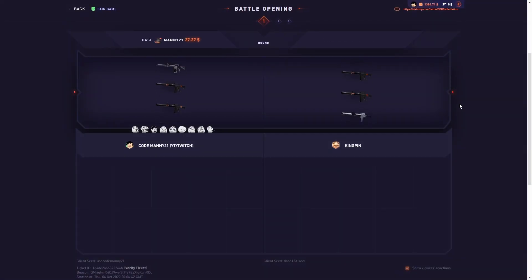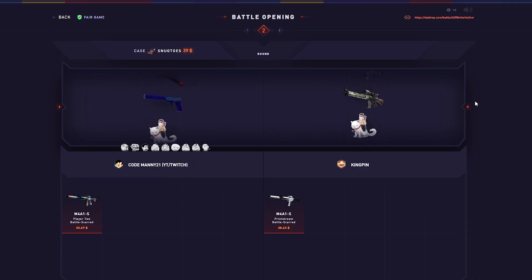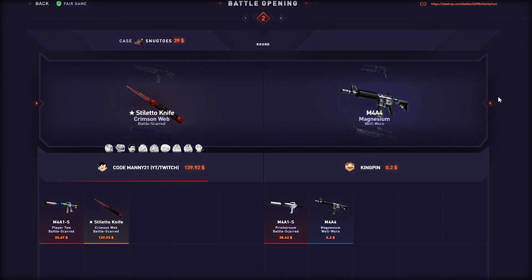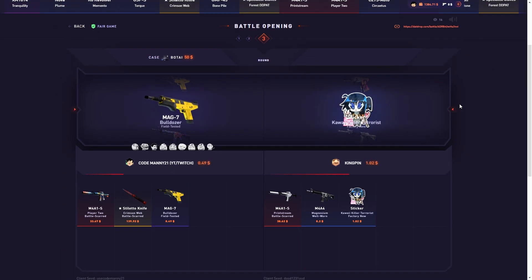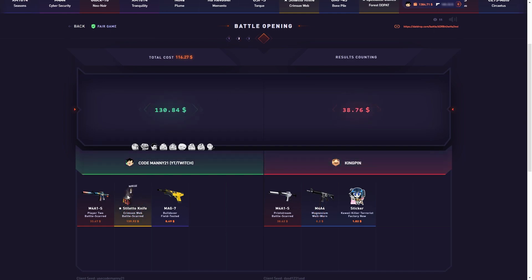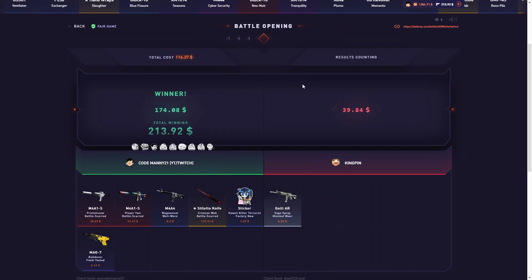Alright, we're back with another dot drop video. We're gonna start off with a hundred dollar battle. We got a Manny case — okay, not too bad. We got the snug toes — okay! And we're ending off with the bowtie, 400. Honestly not bad, that's profit. Big big pull on the snug toes. Yeah, we take those, nice.